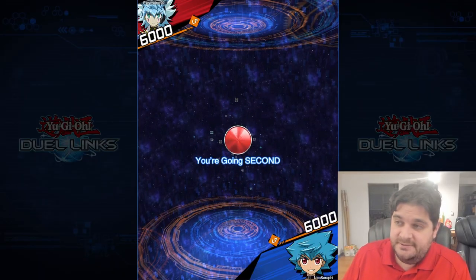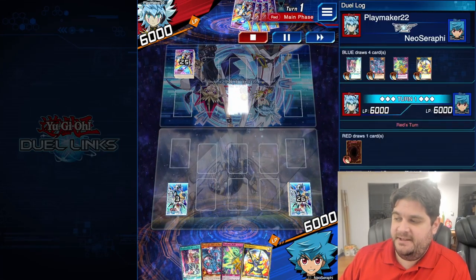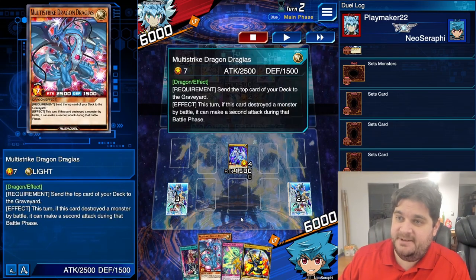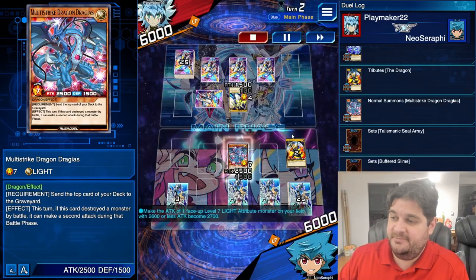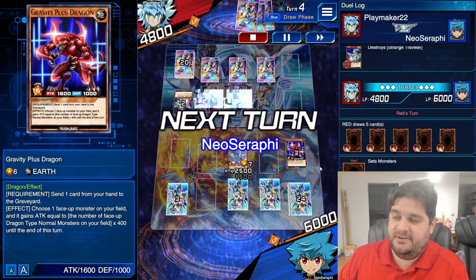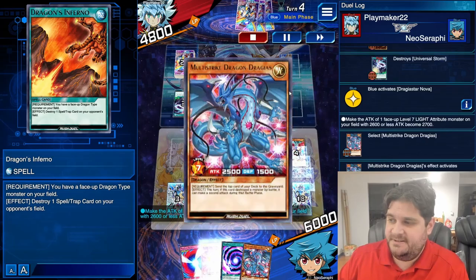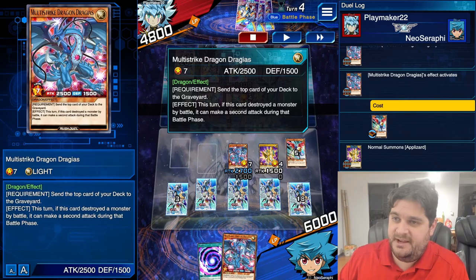Alright, so we're going second. Our opponent is playing Galaxy. They summon Bright Sentinel and then set four. It's our turn. We have Dragorite, The Dragon, Buffered Slime, Talismanic Seal Ray, and Multi-Strike Dragon Drageus. So we're just going to summon dragons. Use the skill to make its attack points get 200 more just for damage. Mill one. Attack twice and pass. We milled a dragon monster — that's good for our Talismanic Ray. The opponent sets two more. Our turn: we're going to Dragon's Inferno and pop one card, then activate our skill to raise the attack points and mill again. We normal summon App Lizard. We set our Negate Attack and keep the Drageus and the Fusion in hand.